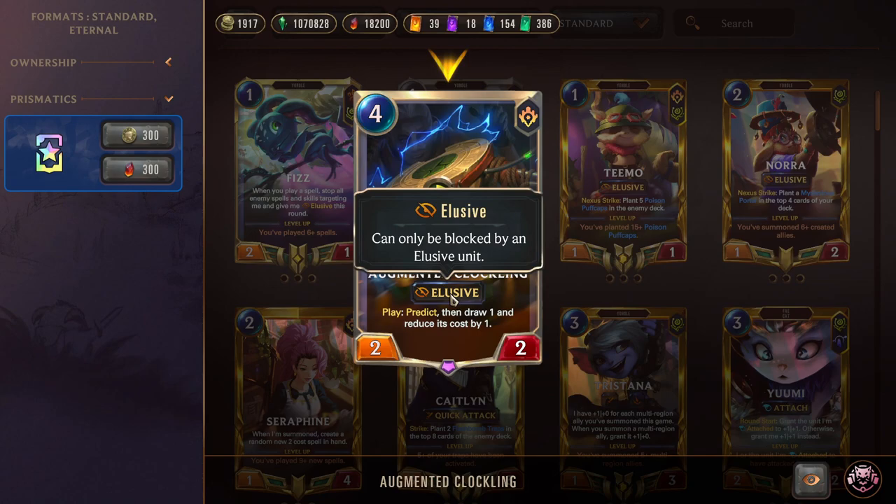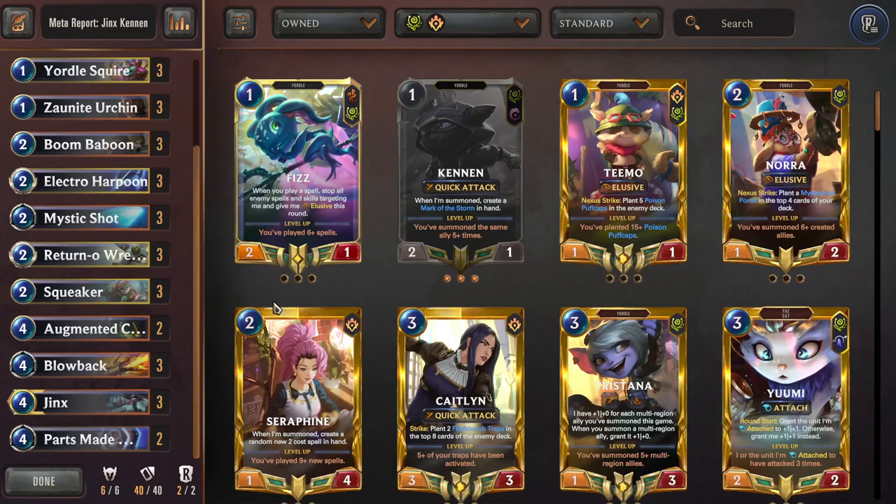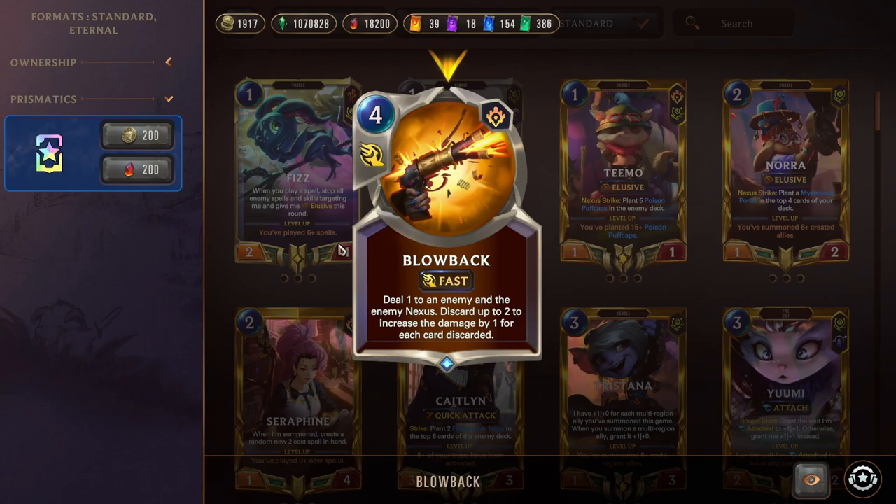Next we have Yep Clock — four mana, two two, Elusive unit, Predict, draw it. It's pretty much just in here for draw consistency and a little Elusive body. Not super important, just kind of there — we can hit Jinx with it for consistency. Then we have Blowback, which is the P&Z Noction Fervor. All we need to do is discard two cards and we can deal three to something while also dealing three to the enemy Nexus — really good, just like Electro Harpoon in that we're double dipping. We can also opt to deal two if we only discard one, or deal one to two things if we discard none. Ideally we want to discard two things and deal three damage to both the Nexus and a unit of choice.